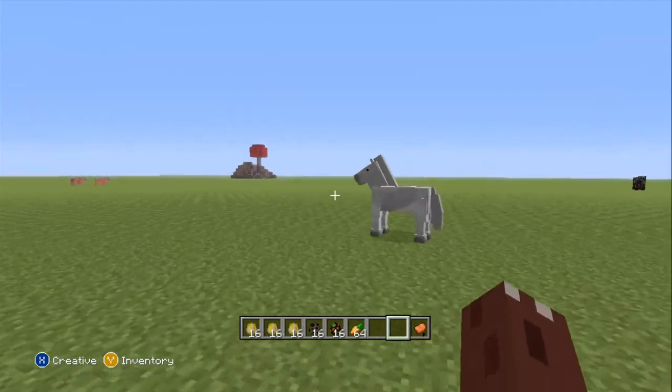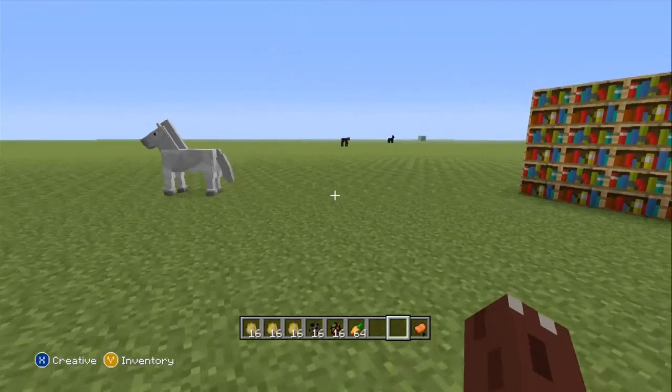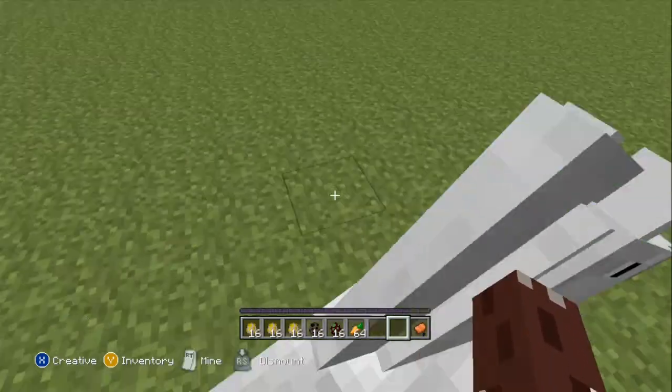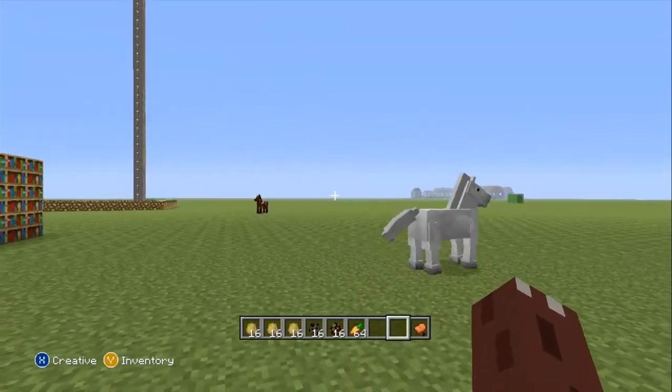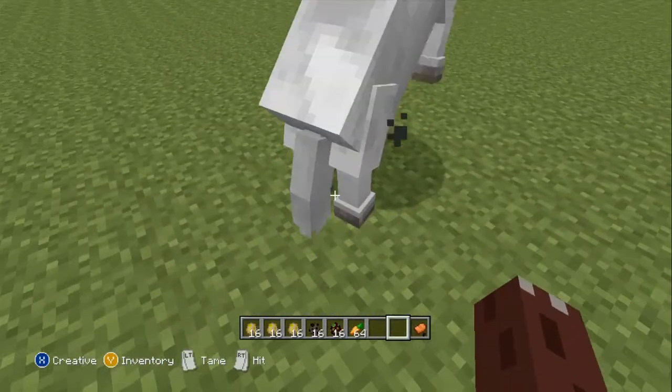The horses will actually spawn in the plains, which is an open field of course. What you need to do to tame them is to actually ride them — just ride them, that's all it takes. But they're going to try to throw you off, so you're going to have to keep doing this until they're actually tamed.